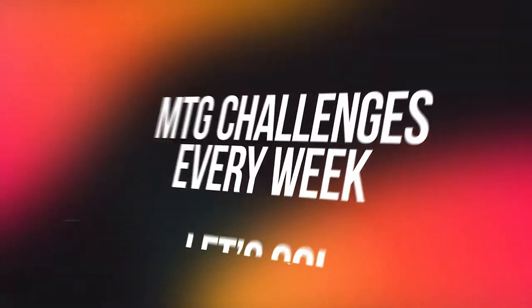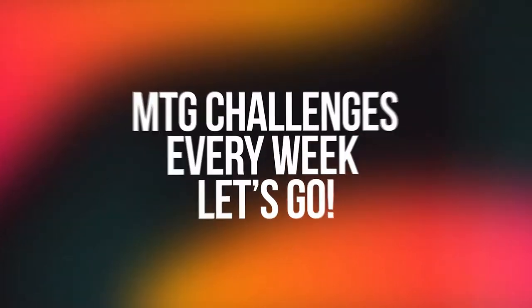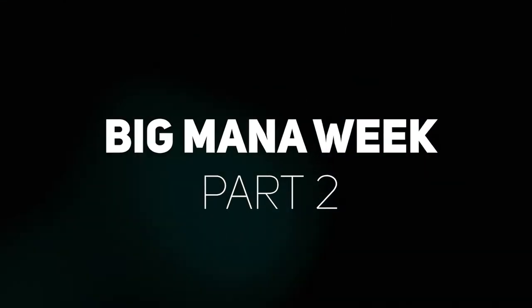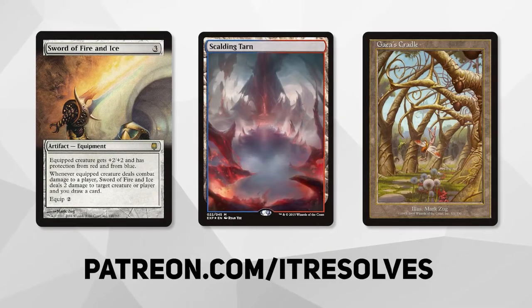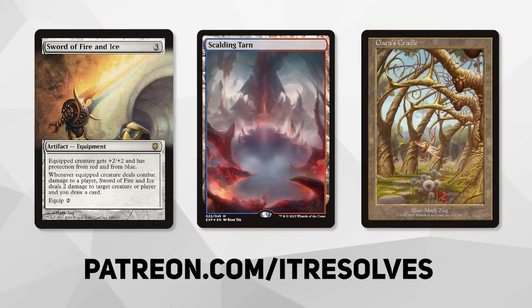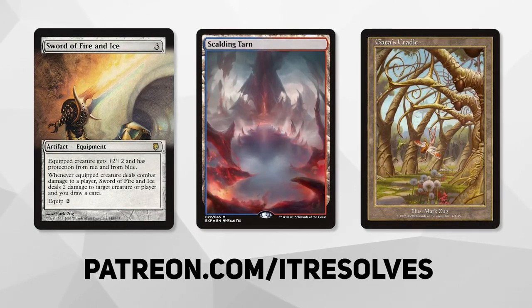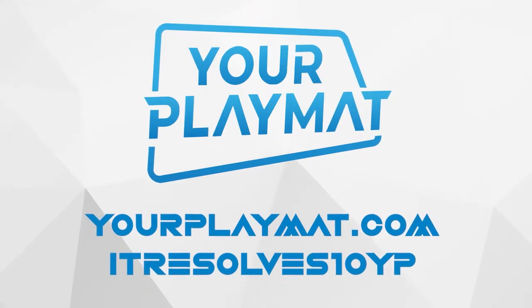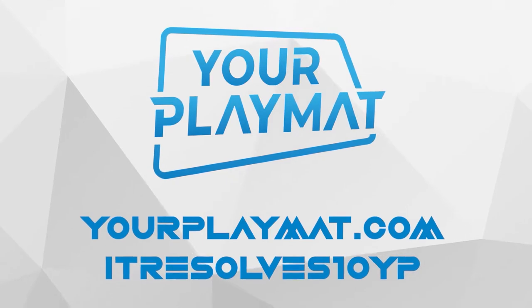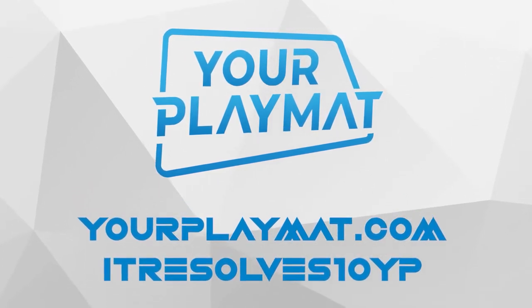Let's see how much mana we can produce. If you want to support our content and pick up this month's amazing Patreon rewards, you can do so at patreon.com/itresolves. If you're interested in custom playmats and sleeves, visit yourplaymat.com and use code itresolves10yp for 10% off your entire purchase.